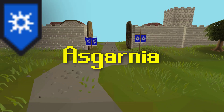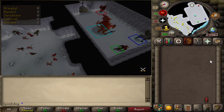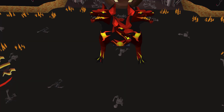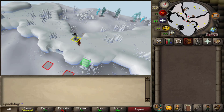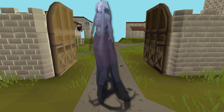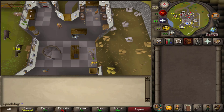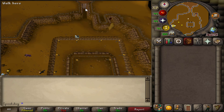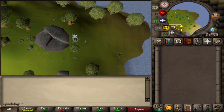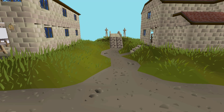Next is Asgarnia, a large area with a variety of content. For PVM, you have all of the God Wars dungeon, although necks will likely require the desert. Cerberus, who drops some really good boot upgrades. Skeletal Wyverns and Giant Mole. And the Whisperer, which will likely require the desert. There is a lot of skilling content here. You have the Crafting Guild, Mining Guild, Rogue's Den, Motherlode Mine, four runecrafting altars, and Mahogany Homes, although it might not be accessible.